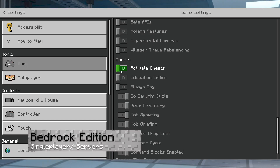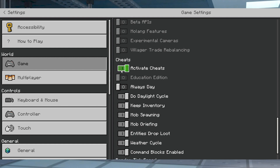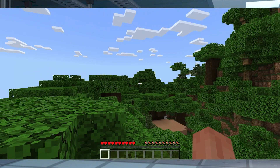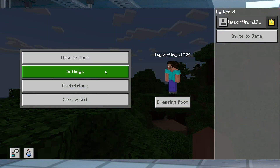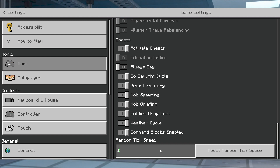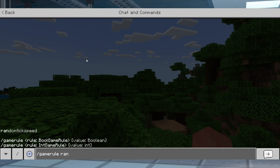Unlike Java Edition, Bedrock allows you to quickly activate cheats in a single player world without too much work, but with a server you're still going to have to use the panel. Launch Minecraft and enter the world, make sure Activate Cheats is enabled in the Bedrock settings, and afterwards find and change the random tick speed value to anything you want, or you can use that same /gamerule command in the chat.